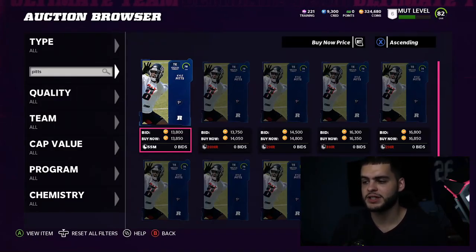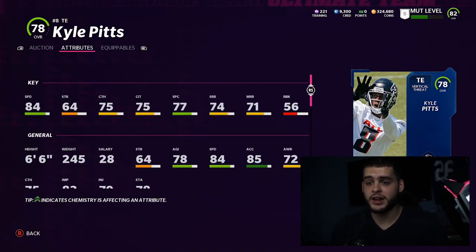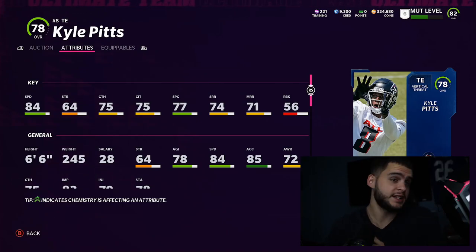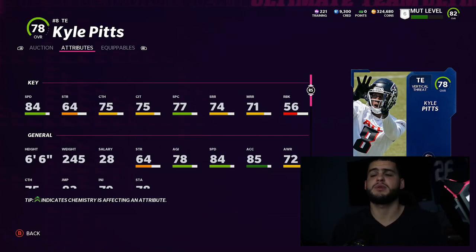Kyle Pitts has to be on this list. 13k for a tight end may seem like a lot, but this is only a rookie card. His 84 speed would make him tied with the fastest tight ends in the game. He's a base gold rookie — the route running isn't the best, but you have speed, and with the way this game is played right now, speed at tight end is huge.